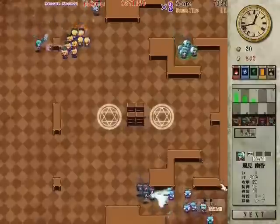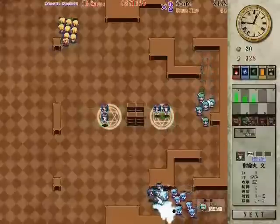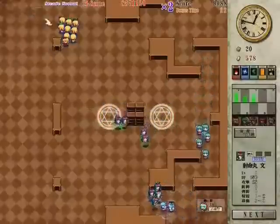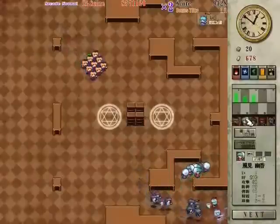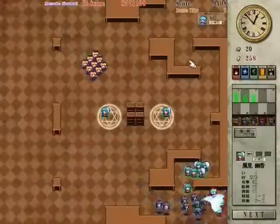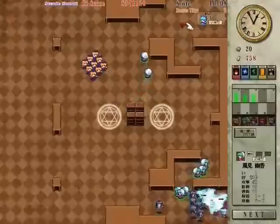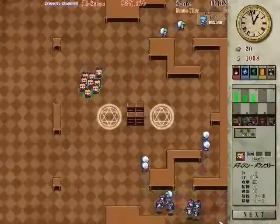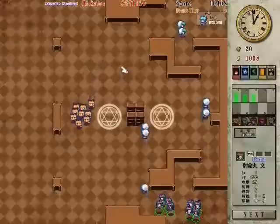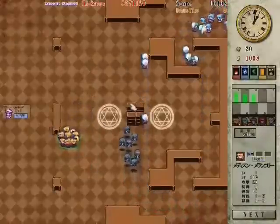This is a real-time strategy game with little mass-produced Toho characters. Right now we have Medicine Melancholy, which I just selected a moment ago — the ones in the middle left. The green ones with the parasols are my absolute favorite character, Yuka Kazami. And the little black ones down at the bottom are everyone's favorite trashy tabloid-writing Tengu, Aya.